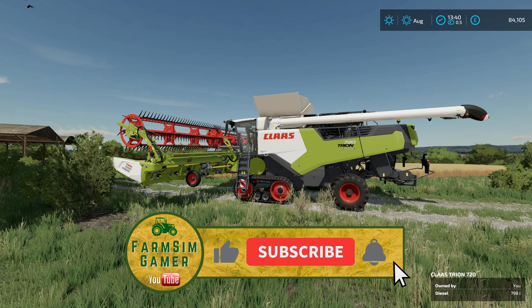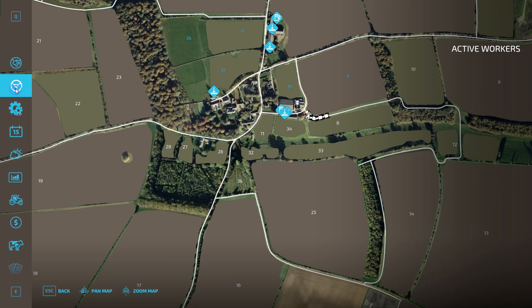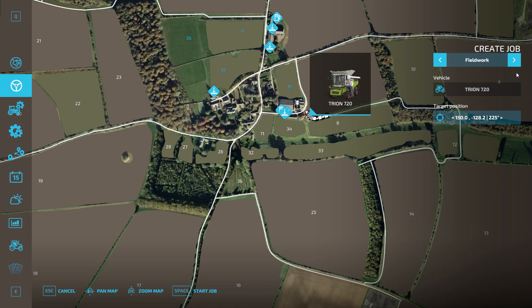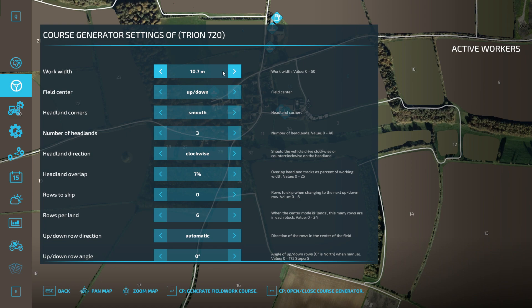To start setting up a specific course, I can either get into the vehicle itself or click the menu, go to the active workers screen, and click on the vehicle on the map. From there I can click to create jobs, which brings up a menu on the right-hand side. I need to scroll through to CP field work - Courseplay field work. I set a target position at the edge of the field, facing the right direction, then open up the Courseplay course generator.